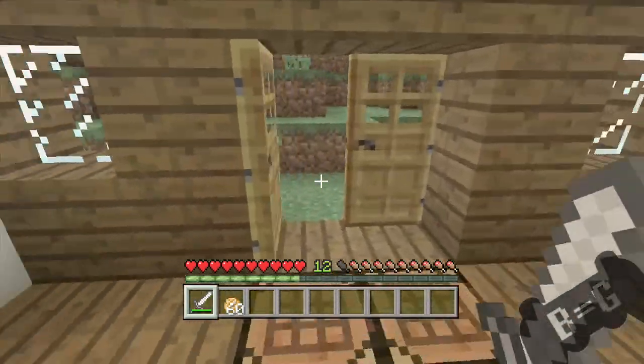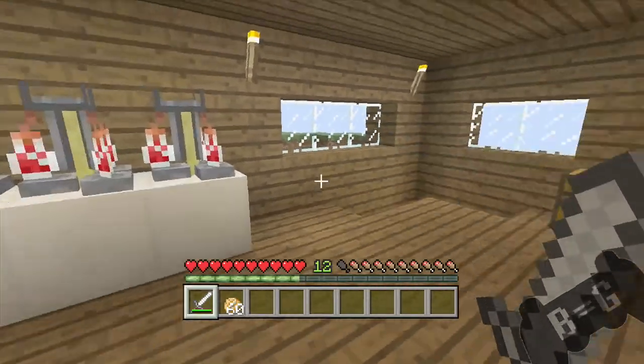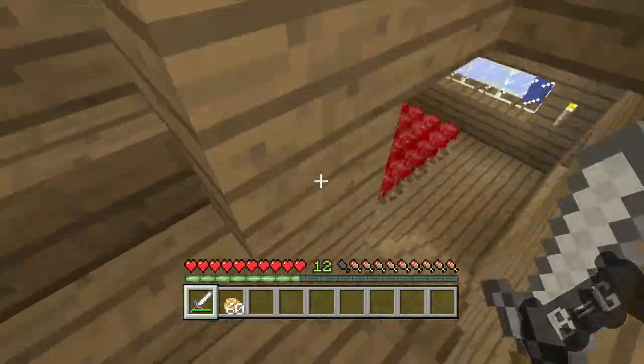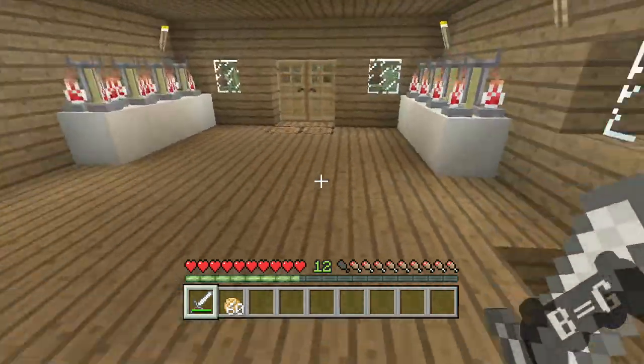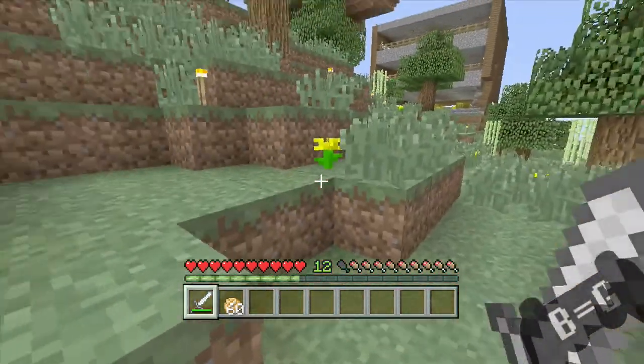So far, all of the animals that we have, we're keeping. We also got a potion room set up — not much being done here yet, but pretty much just prepping. And once we get a couple more materials, we're gonna be doing a lot more enchanting.